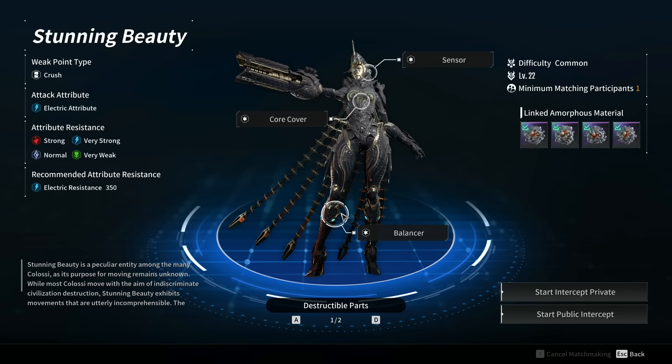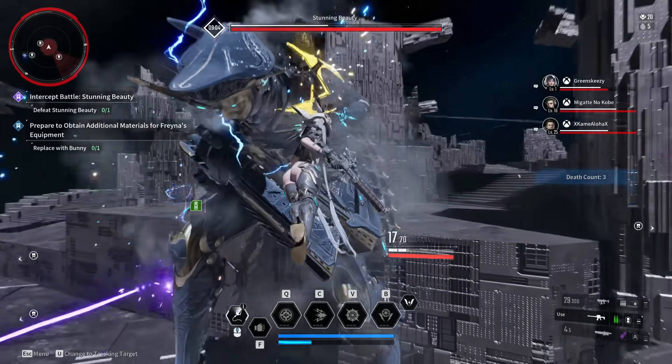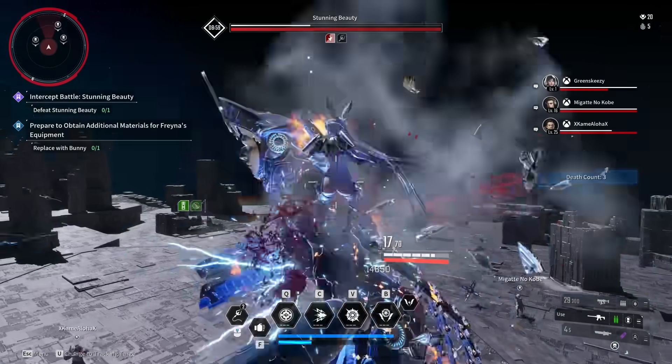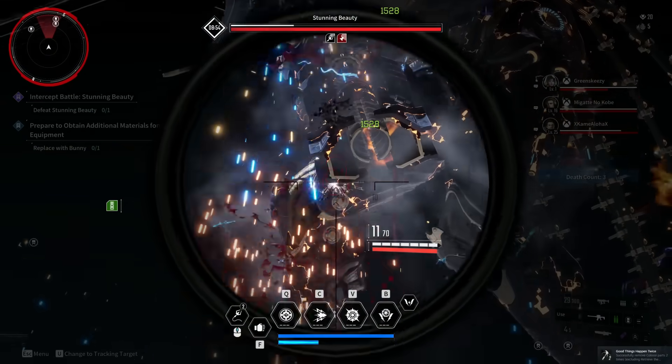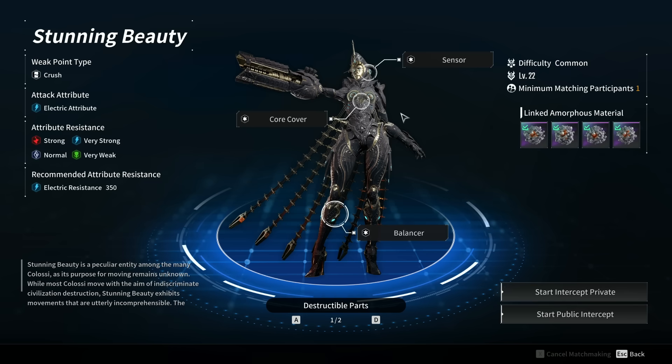The starting screen also shows destructible parts — weak points you should aim at — and removable parts. When you shoot a removable part it slowly turns blue, then yellow, at which point you can grapple hook to it, remove it, and target that point for extra damage. If you haven't been taking advantage of all this information shown right before a colossal battle, that is already one huge mistake.